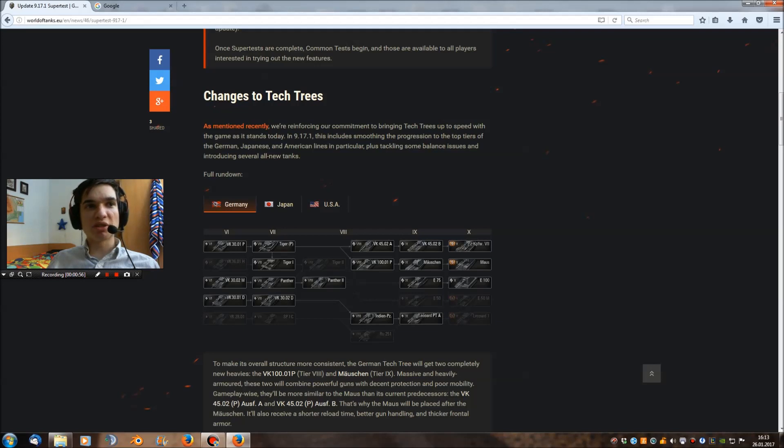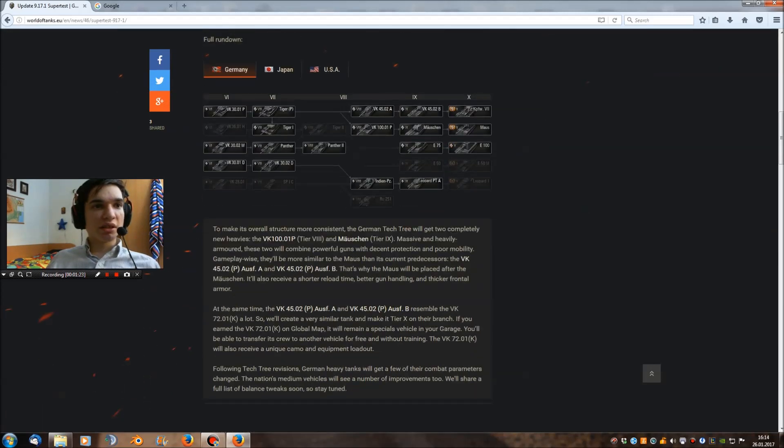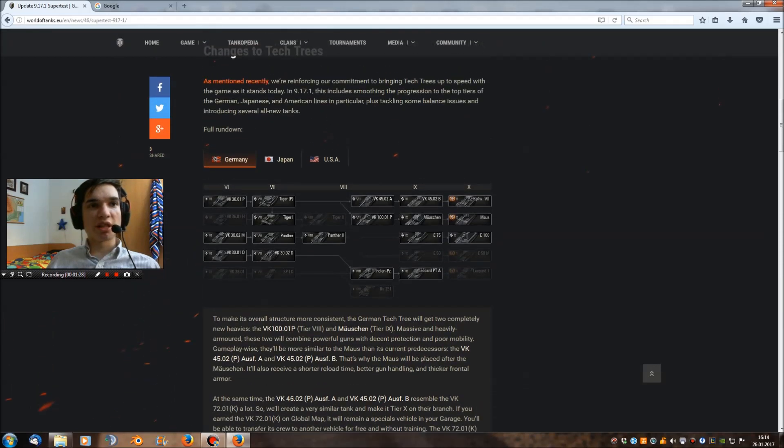The first prototype is the VK, and the second one is the Mäuschen. They've also added the Panzerkampfwagen 8, which is actually the VK 7201K from clan wars, being modified. They say the VK will also receive a unique camo for players that already had it. I think it's not enough to just give it a camo — they should find a replacement for it, but that's a future thought.